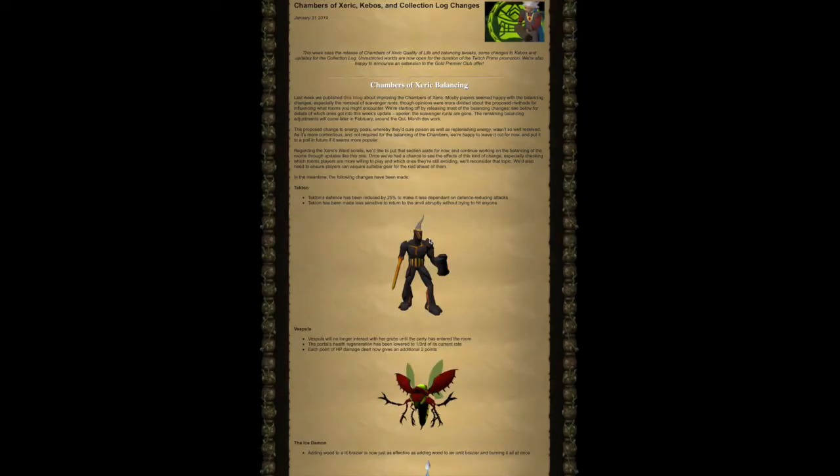Chambers of Zarek Balancing: Last week we published a blog about improving the Chamber of Zarek. Mostly players seemed happy with the balancing changes, especially the removal of Scavenger Runts, though opinions were more divided around the proposed methods for influencing what rooms you might encounter. We are starting off by releasing most of the balancing changes — the Scavenger Runts are gone. The remaining balancing adjustments will come later in February, around the QoL month dev work.